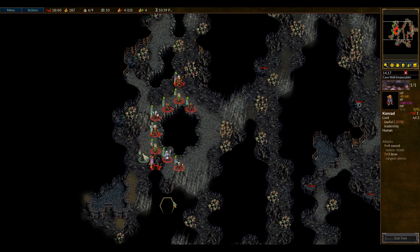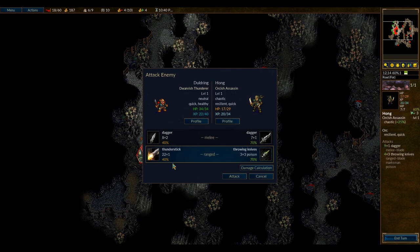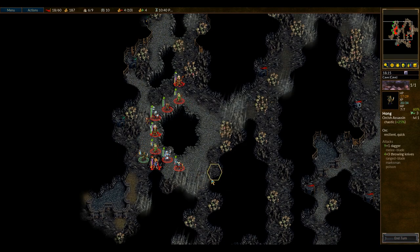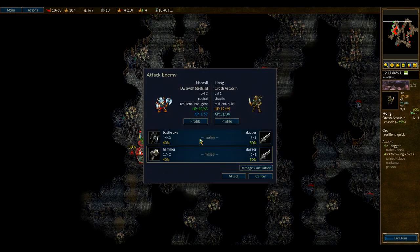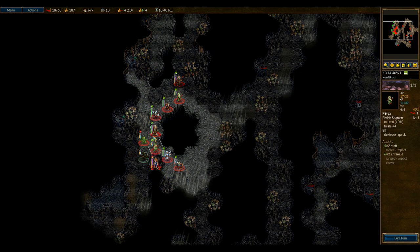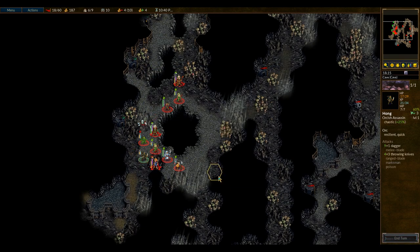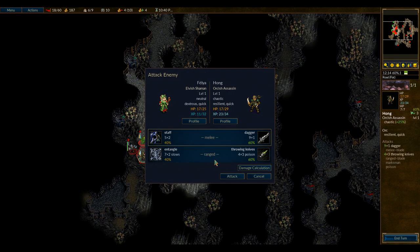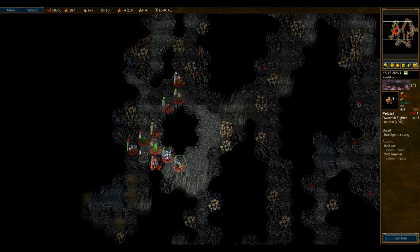Let's go in with the sword real quick, do some work. Not quite enough work. Now let's see if our Thunderer can get the kill — 40%, try it. No joy in Mudville. He's leveling up distressingly quickly as well. So I think I want my Steelclad to go beat on him, just to see if I can actually kill him. The Hammer has a 64% chance to kill. Let's do that. Nope, no joy. Entangle — okay, now he's slowed at least.